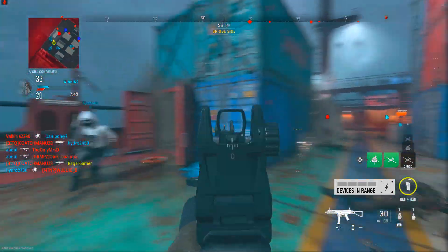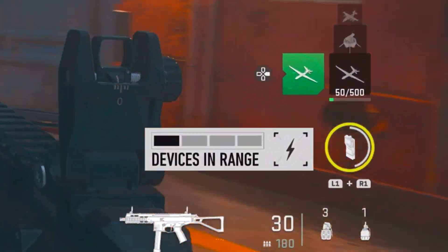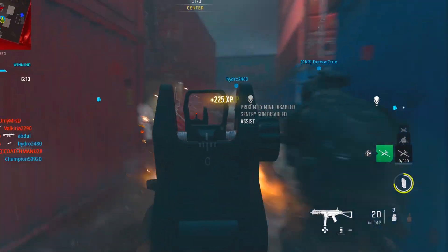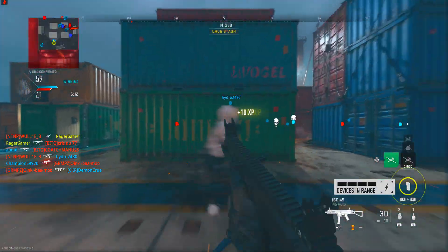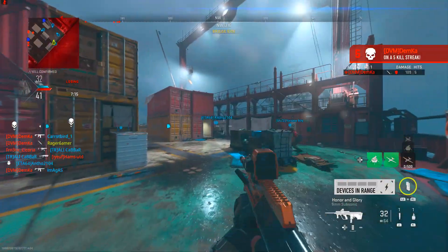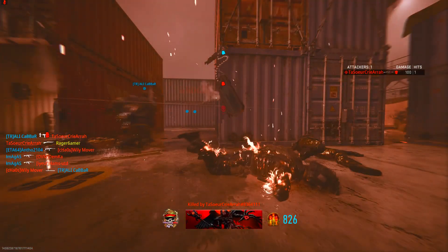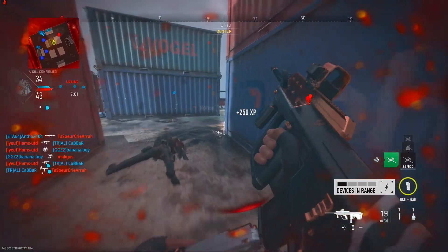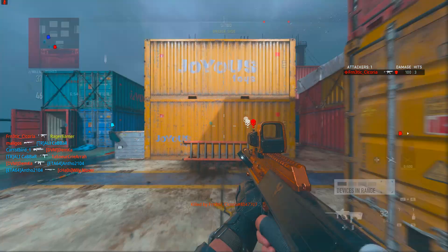When your DDoS field upgrade is charged, make sure you use it. The meter fills up showing devices in range — the more bars the better, but activate it with at least one bar. This gives you around 60 to 100 XP or more per use, and it recharges very quickly thanks to Overclock. You can call it in many times per match, it takes about a second to activate, and you can still shoot enemies while using it.